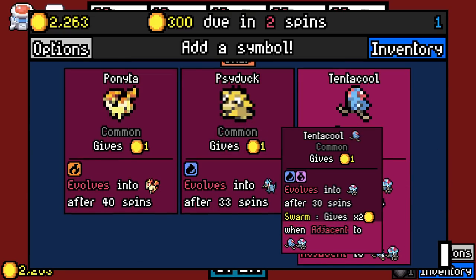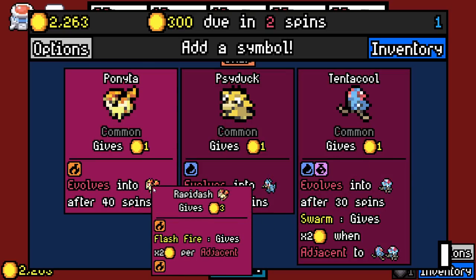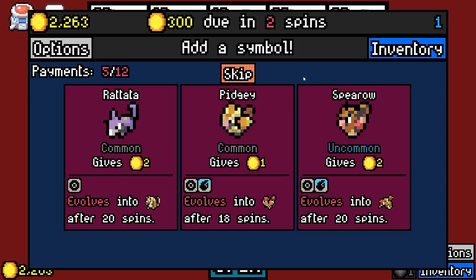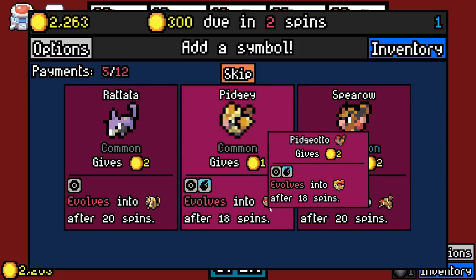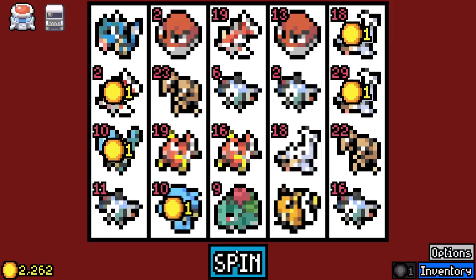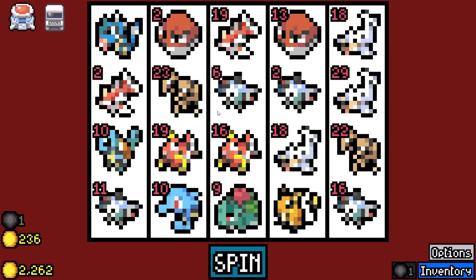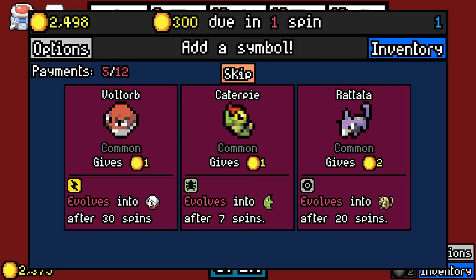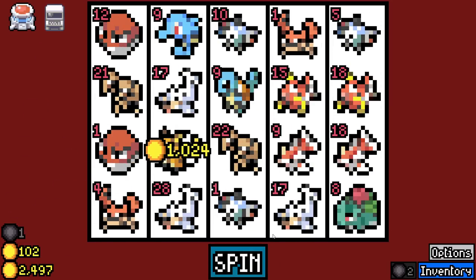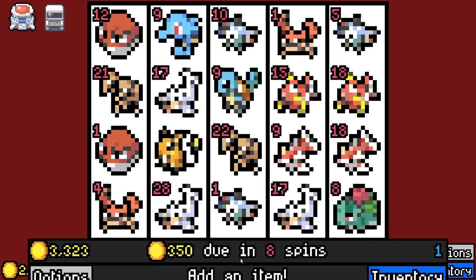Tentacool gives two times when adjacent — another swarm. Rapidash, times two for adjacent fire — that actually would be a lot of fun. I do like the PC item, just the fact that it exists and you can play to your heart's content, remove, and get exactly what you want. These Magikarp — I love that Magikarp is sort of a placeholder for coal. We want to skip these.